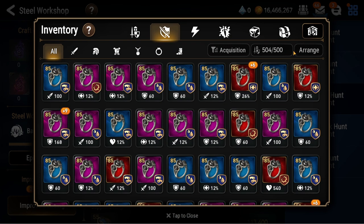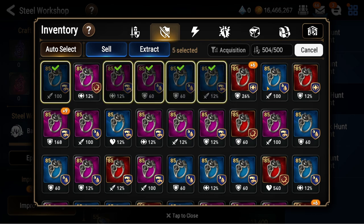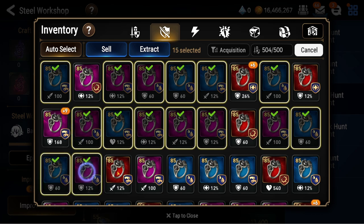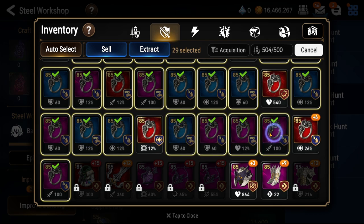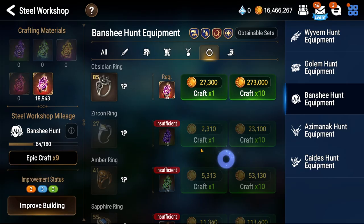We reached our limit. So let's go ahead and extract the counter and lifesteal stuff and we'll sell the rest. Actually, we'll just keep it as fodder. Let's extract all this. Very nice. And let's keep on going.